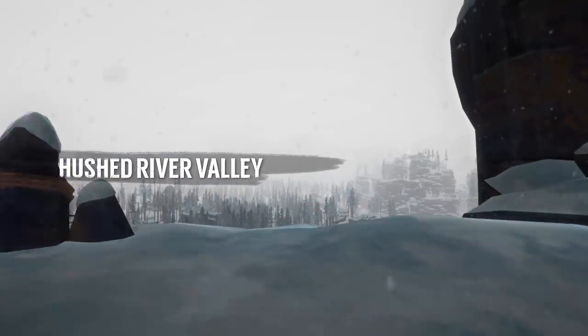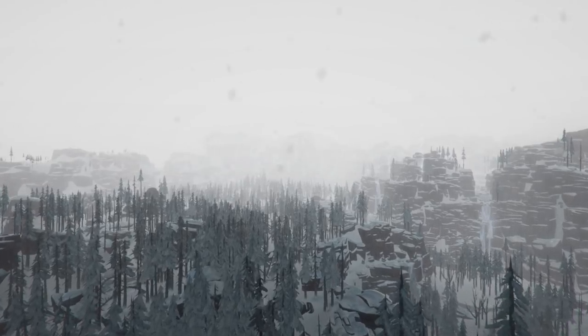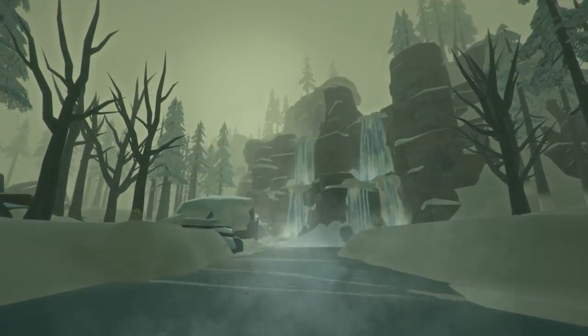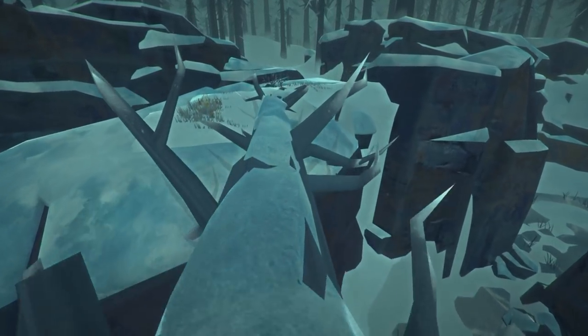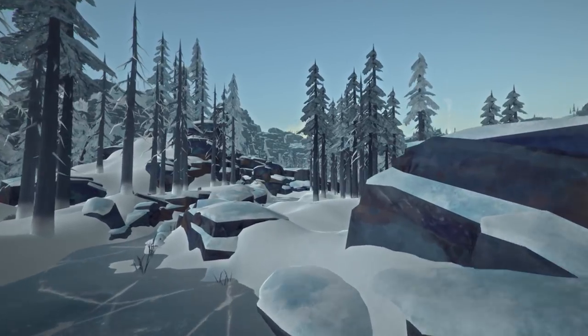Hushed River Valley is a multi-leveled region that connects to Mountain Town, extending some of the same difficult terrain you see around the town of Milton. Hushed River Valley is full of waterfalls, rivers and streams, and lots of cliff areas. We've used Hushed River Valley as a way to prove out some new techniques in environment creation, trying to find ways to create more layers and variety in our environments so that our landmark-based approach to navigation continues to throw new and interesting challenges at our players.